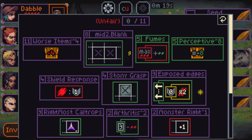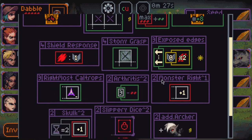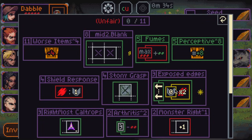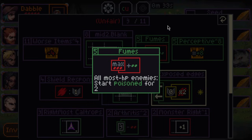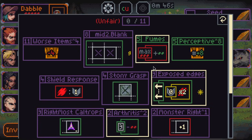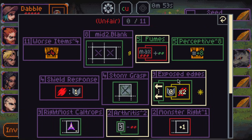We have Dabble, Fighter, Defender, Splint, Initiate - not a bad team. We can play... 11 points here. I think Exposed Edges is pretty fine. We're going to play a combination of small ones. All most-HP enemies start Poisoned for 2 seems really good for 5 points, because I can offset that with Exposed Edges Arthritis, which is definitely worth it. It's going to make a lot of the fights early on very easy.